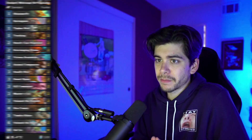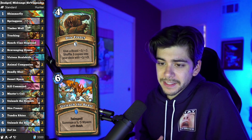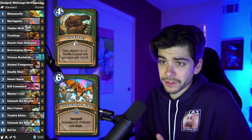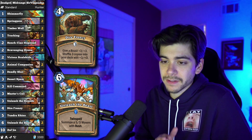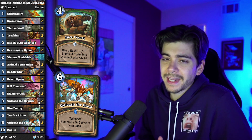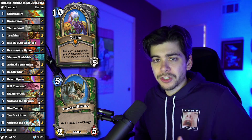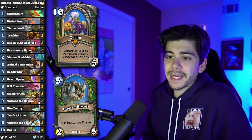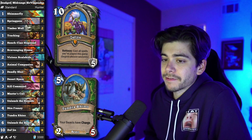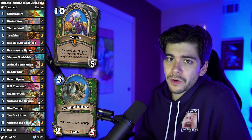Next up we have a mid-range Hunter from Sir Vil Goddess — I put 'budget' in quotes because this is basically as good as the deck gets. He hit top 10 legend with this, and other people were tweeting about hitting top 10 legend with this list too. It has the same feel as mid-range hunters of days past. To make it truly budget you'd have to take out Zul'jin, but that would ruin the late game — you play Unleash the Beasts, then Zul'jin re-casts it, shuffles 8/8 rushes into your deck, Master's Call pulls them back, and you just keep smashing face. Don't remove Zul'jin.